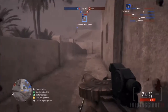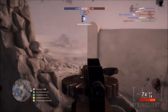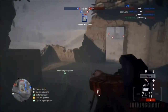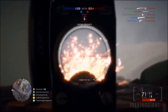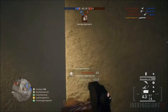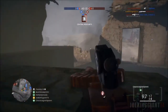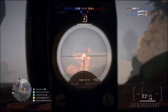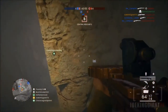Moving on to number two — I believe this map is called Suez. The reason I like it at number two is that I haven't gone negative on it. Every time I lose I still go way positive, like 40 kills and 10 deaths. In the gameplay in the background I went 50 kills and 10 deaths. And for anyone who's going to call me out for camping — there's a big difference between camping and defending a flag. You've got to play the objectives.